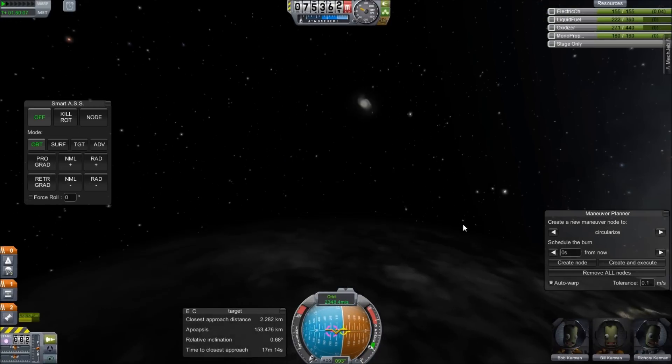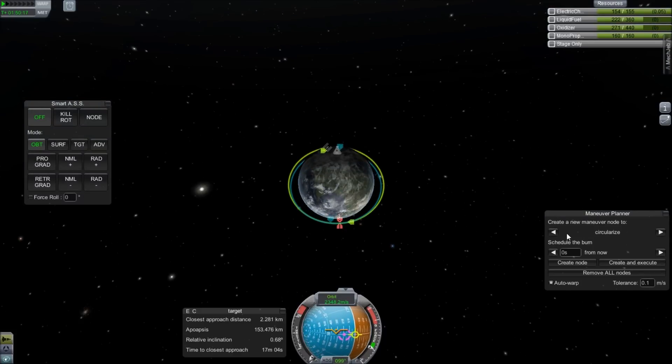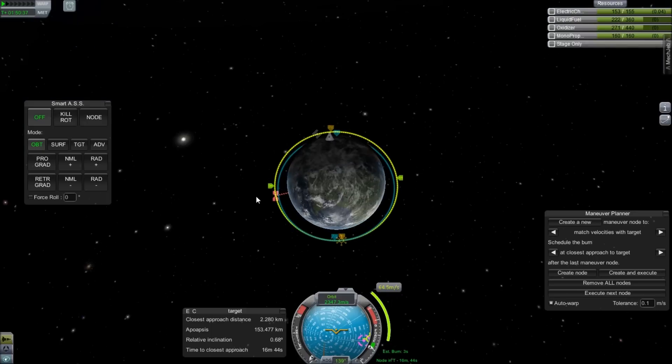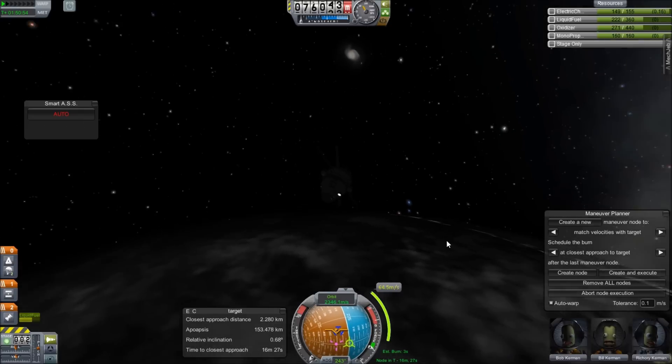That maneuver is now complete. Theoretically we should have a pretty close approach — let's see what it did. It put us at 2.9 kilometers. So the next thing, if we're going to completely automate this, we need to find in the maneuver planner 'match velocities with the target at closest approach to target.' If we create that node, you can see it's going to make another maneuver burning 64 meters per second to match velocities. We're going to be at 2.9 meters and then switch over to using SmartASS. I'm going to execute that node and fast forward once more.